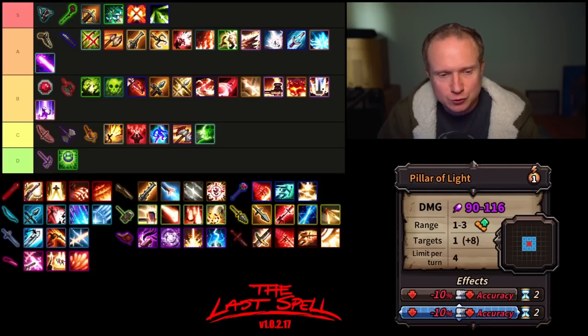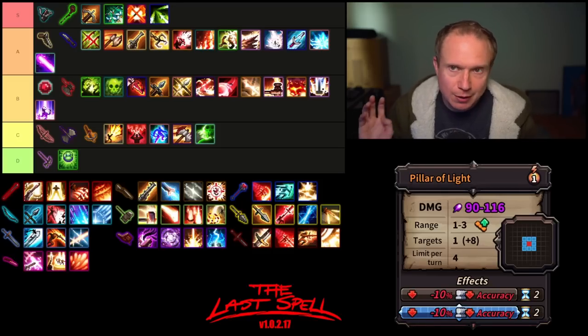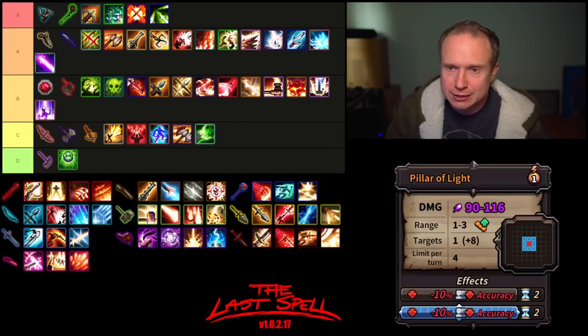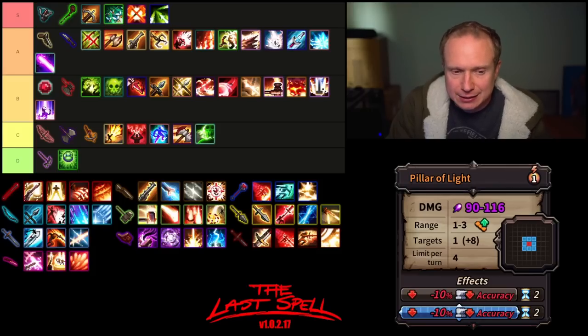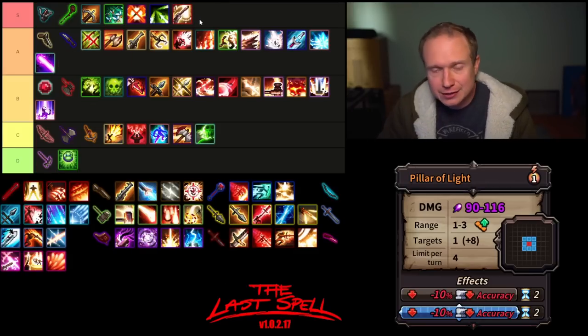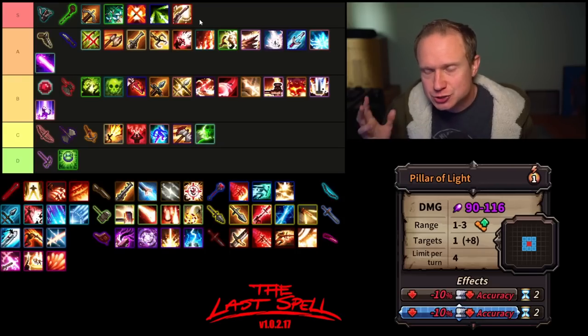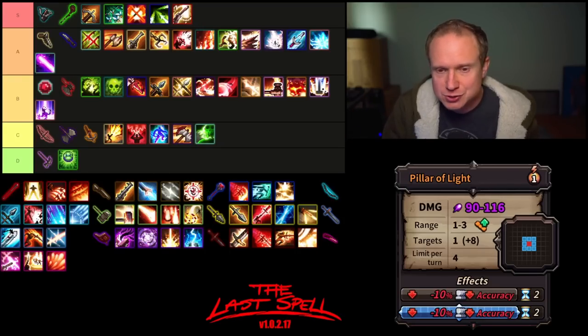The Power Staff. First up we have Pillar of Light — high damage, decent range, hits one target relatively hard, debuffs a whole circle around it, four uses per turn. In my opinion this is the best single attack for enabling opportunism on a hero. I think Pillar of Light is sleeper amazing — it hits really hard, does really good work. I'm actually going to put it at the bottom of S tier. It just does so much work; I am so consistently impressed by it.